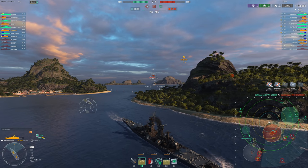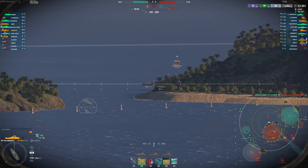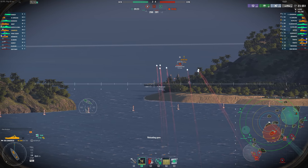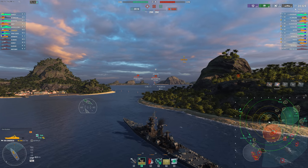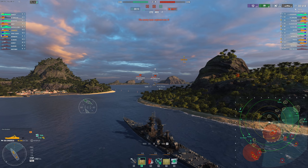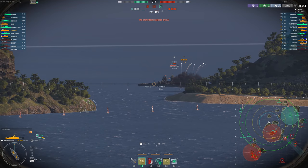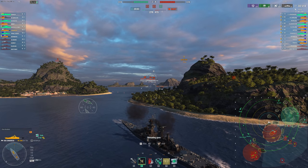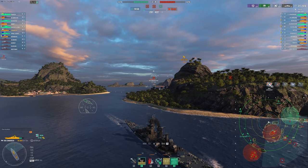Okay damage onto his broadside — is he just going to sit broadside? I'm aiming high because the French battleships have a lot of turtleback. I've got a feeling I'm going to get rushed by this Vladivostok, which might be okay if we can get onto his side and just nuke him. But if he gets a good hit into us we could go down — it's not impossible, just rare.